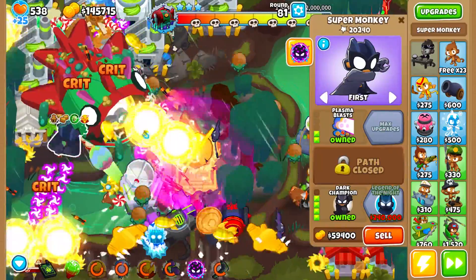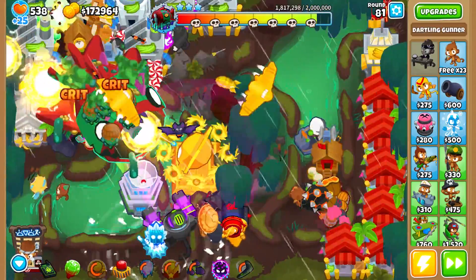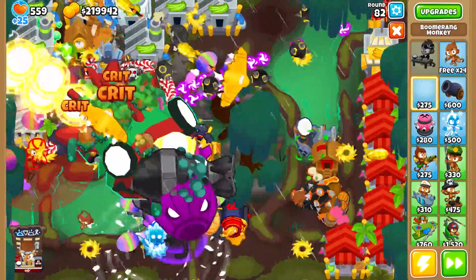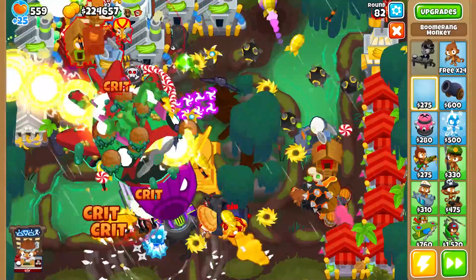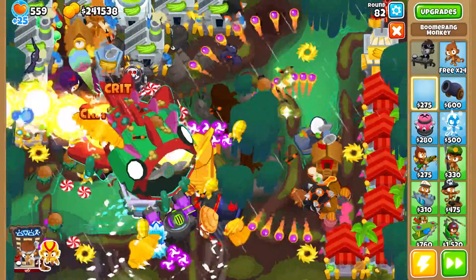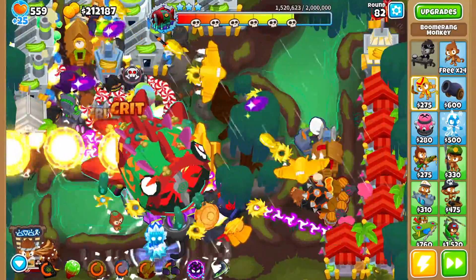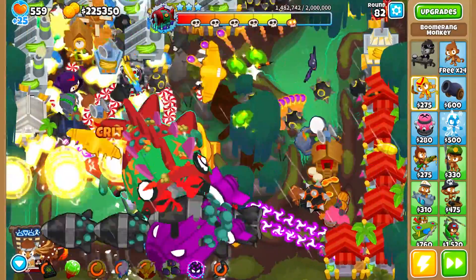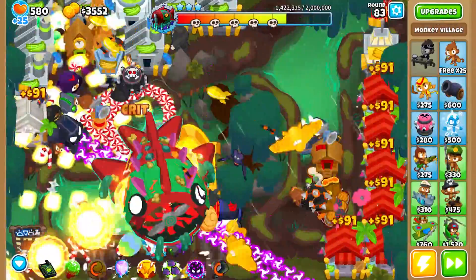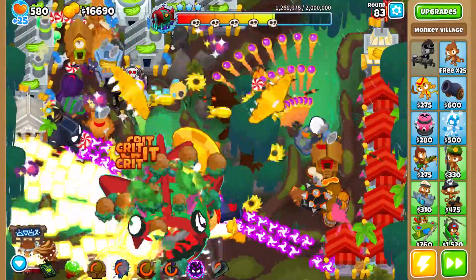It is very important to have maxed sacrifices because you will not be able to create the Vengeful True Sun God without all maxed sacrifices. I already prepared all the sacrifices. The Temple is 4-0-0 — don't upgrade the range. I already placed a 2-0 Super Monkey to the left which will later become the Legend of the Night. To the bottom right, I replaced the Boomerangs with the Ultra Juggernaut, and I also placed a few Boomerangs and Dart Monkey Tier 5s at the beginning of the track.